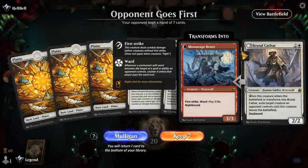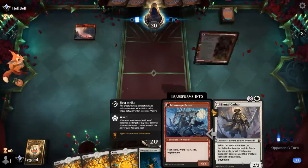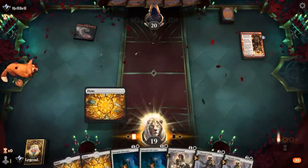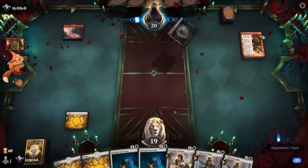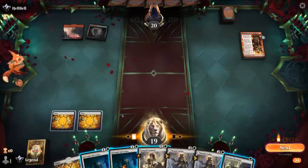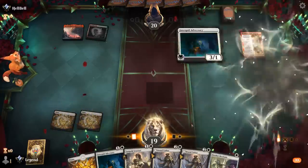We're on the draw with a keepable hand but no 1-drop. We've got some good catch-up mechanisms with Brutal Cathar, up against a red aggro deck — so the life gain of Adversary is going to be valuable. Cathar will probably be removed by a burn spell, but if they're forced to remove Adversary they may not have answers left for Cathar. Considering Sentinel vs Adversary here — I'm leaning toward playing Adversary now to make it tricky for the opponent to race and force them to use removal.